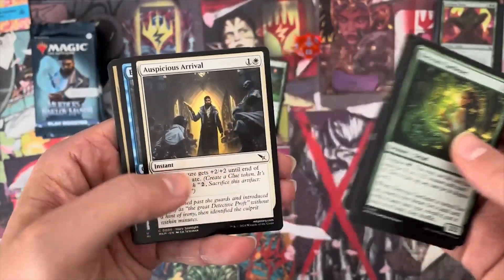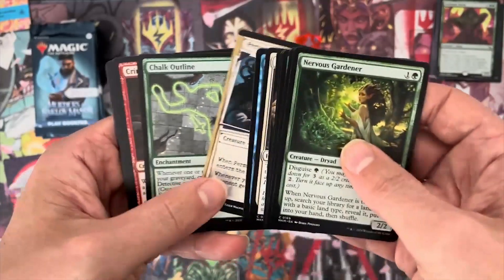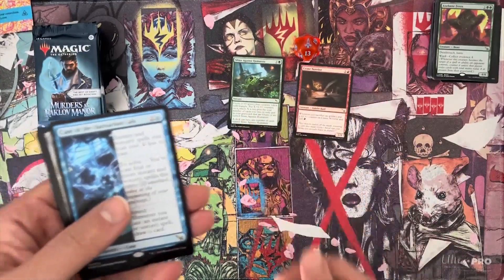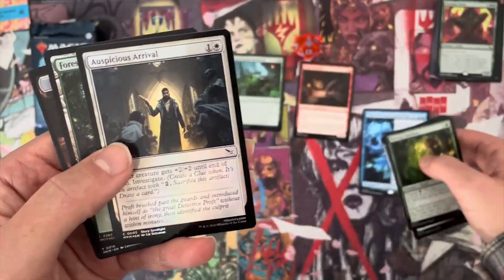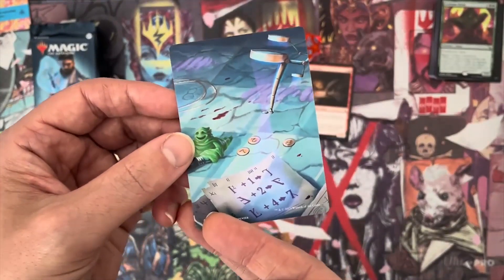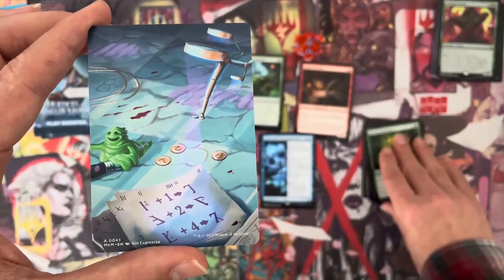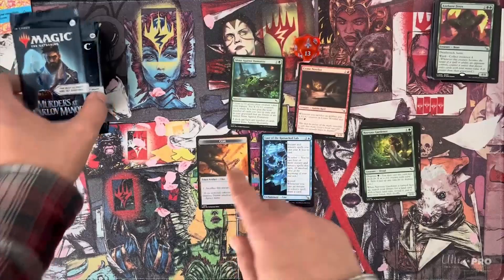Makeshift Binding — I like this new detective art. Auspicious Arrival, Exit Specialist, Persuasive Interrogators, and Chalk Outline. That's three uncommons and Crime Novelist — that's the fourth one. That's a great pack — hit two of the chase commons and uncommons there. Case of the Ransacked Lab — this is great, I had this in my little digital draft. And that's the foil. Cool — rare pile and all the other nonsense. Got a clue token with daggers in it and an art card on the back side — very neat.